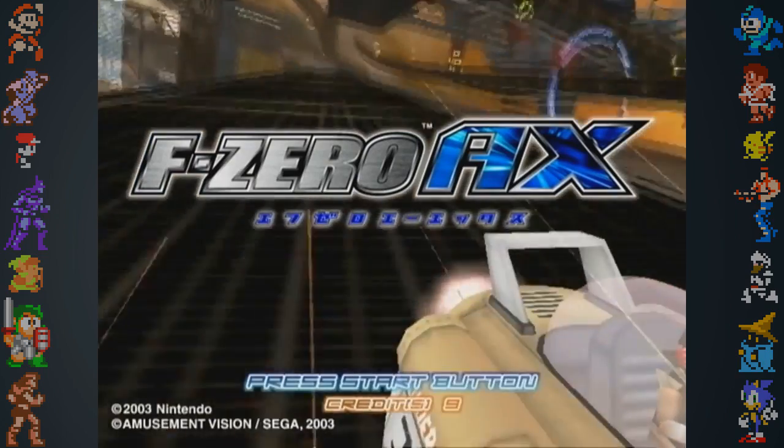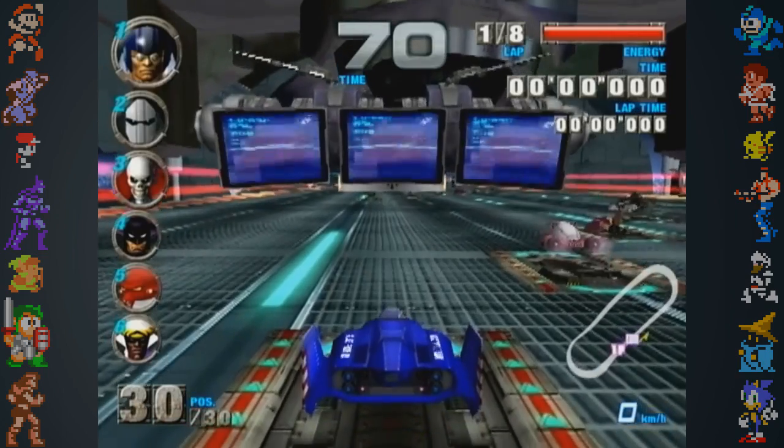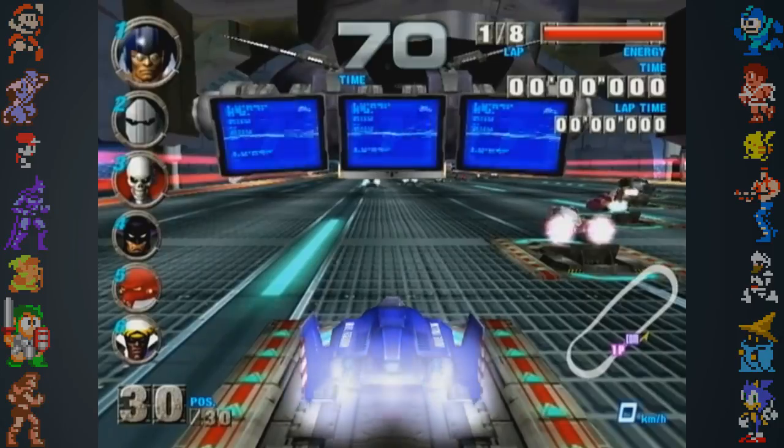The arcade counterpart of F-Zero GX, F-Zero AX, can be found within the data of F-Zero GX. Although AX isn't playable through conventional means, it can be accessed using a cheat device.